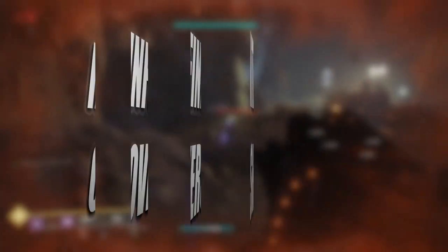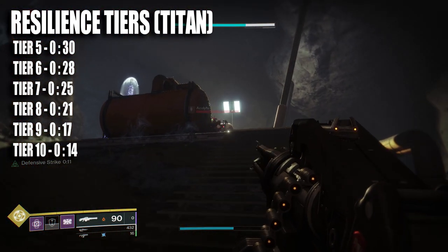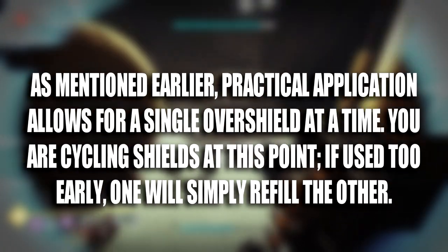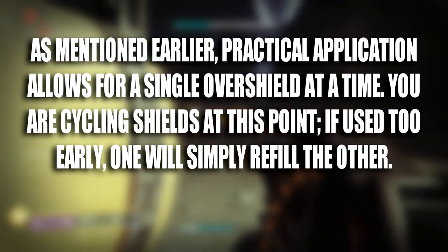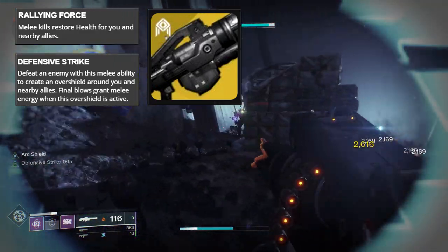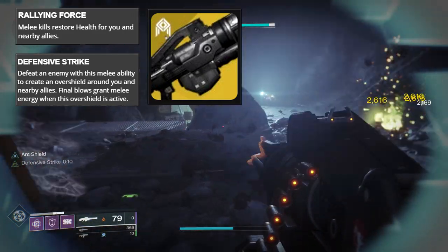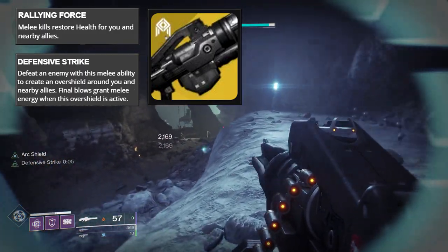High enough resilience tiers can allow for a class ability once every 14 seconds, on top of the shield generated by Air Apparent. You can only have a single overshield active at one time, so none of these are going to stack. But even if they can't stack, that doesn't mean you can't make use of a three-shield-strength Titan. You're turning yourself into a moving powerhouse of death that has a shield literally at any given time. When the gun shield and the overshield run dry, Defensive Strike will grant another. Rallying Force restores health on charged melee kills, which in theory will be enough to allow you to use Air Apparent's gun shield again.